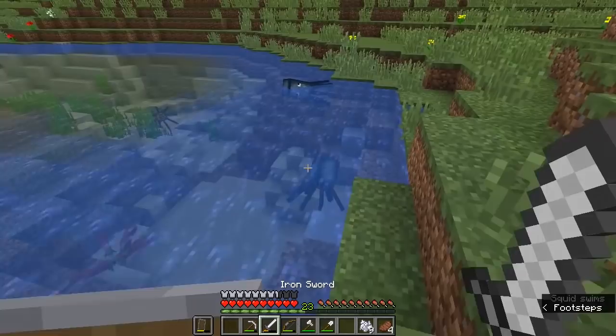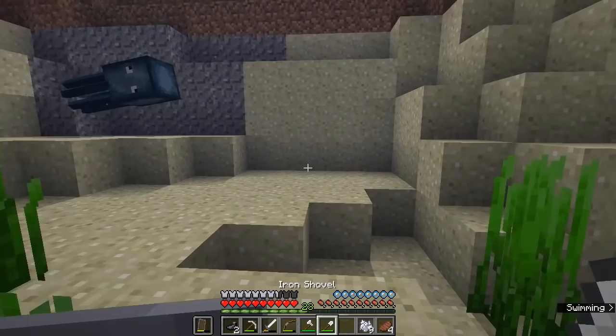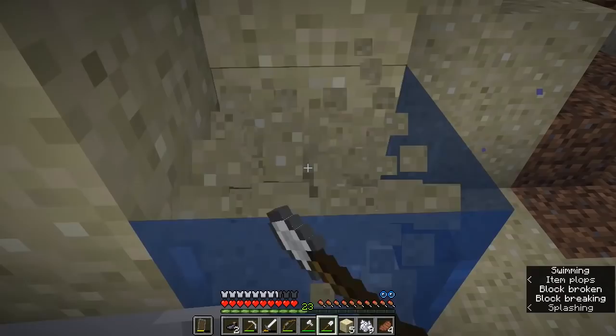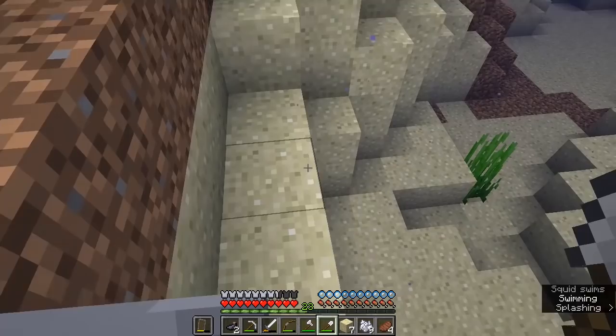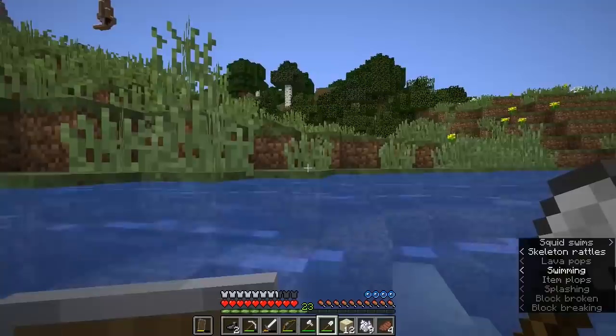I'll grab a little bit of ink while we have the chance, and I think I will actually grab some sand from the bottom of this river here. You'll notice it's actually harder to grab blocks when you're underwater and that is because we don't have the aqua affinity enchantment on our gear yet. The only way of being able to harvest blocks at the same speed underwater as on land is with aqua affinity — an enchantment we could get from our enchanting table at some point — but right now we're just going to have to put up with mining blocks a little bit slower than usual. 12 sand should be an ideal amount.